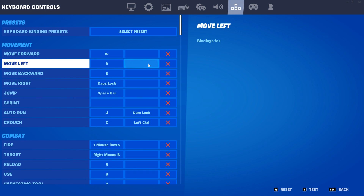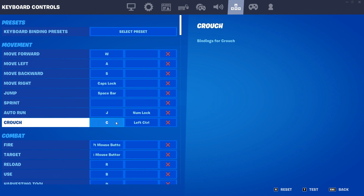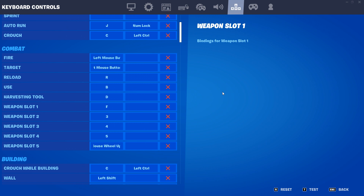Almost forgot — for crouch, we're going to have C, Control, or even both. I prefer to have both so I can spam them. I'll press Ctrl, C, and Space to spam crouch, and it works quite well for me.